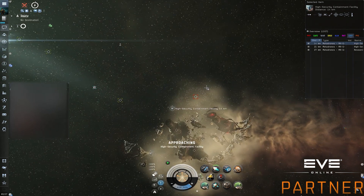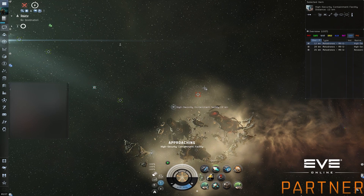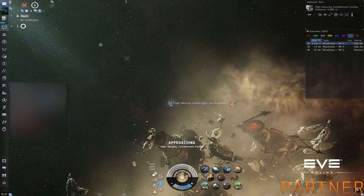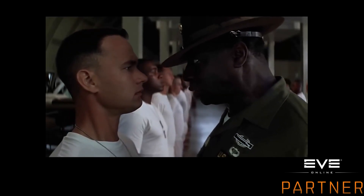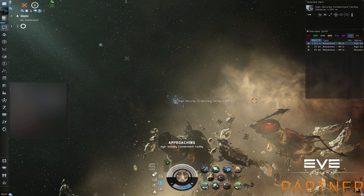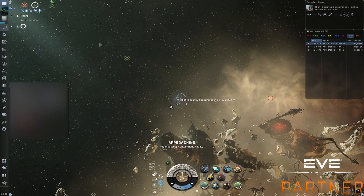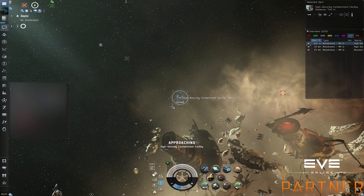Welcome to this new video. Today I have version 2.0 of the six paths trick. Why? Because I'm very clever and I forgot to activate the cursor recording, so it wasn't very clear. In this video it's already enabled, and we're going to do a site in the drone region so you can see the loot they can give and that the loot doesn't get destroyed.